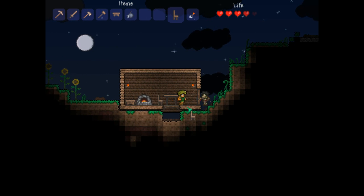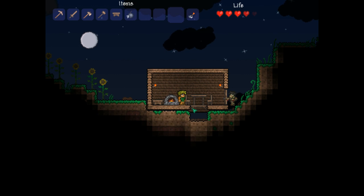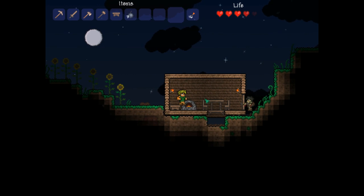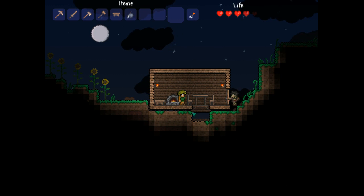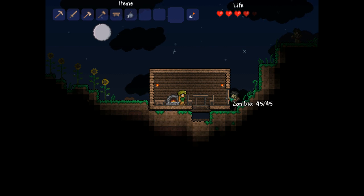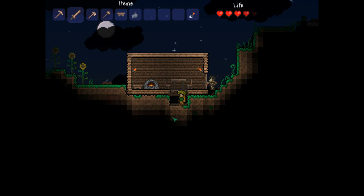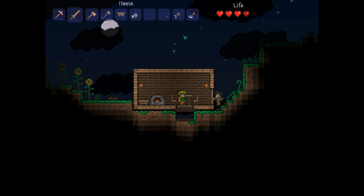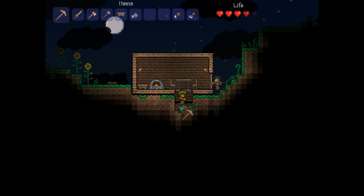The reason we put down tables and chairs is because the NPCs that you can get in this game need a home to live in. You need to meet specific requirements, and one of those will always be having a room. To make a room you need torches, a door, and a table and chair. This room will be taken by the guide, who is very annoying.